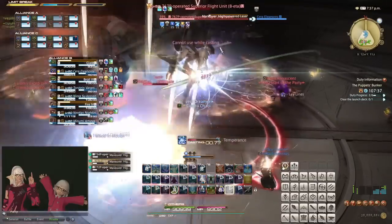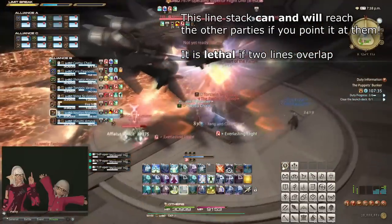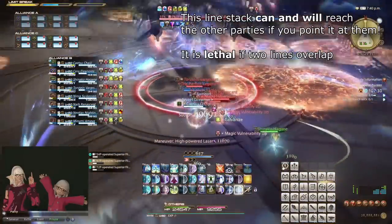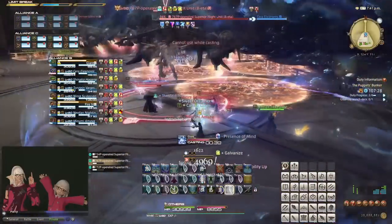This means that if there are any targets further behind you that for some reason shouldn't be part of the stack, like seen in Puppet's Bunker, it may be beneficial to face it away from them.